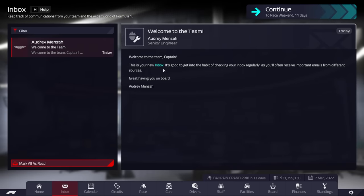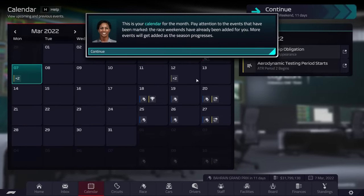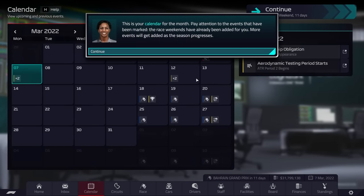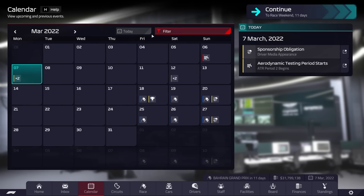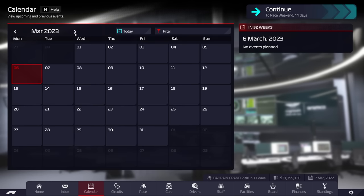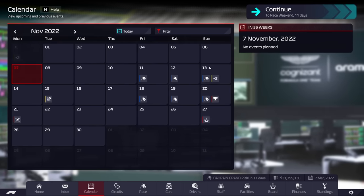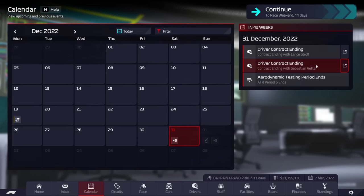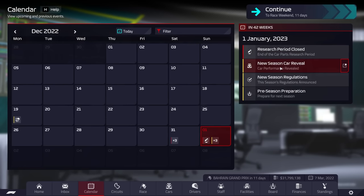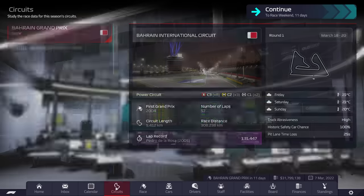Let's go into the inbox. This is your new inbox — it's good to get into the habit of checking it regularly as you'll often receive important emails. Onto the calendar — this is your calendar for the month, and the race weekends have already been added for you. More events will get added as the season progresses. We can push it forward all the way to March 2024. We have a performance review at the end of November, then contracts ending with Lance Stroll and Sebastian Vettel. The research period closes, new season car reveal is on the 1st of January. Quite a lot of stuff on the calendar.